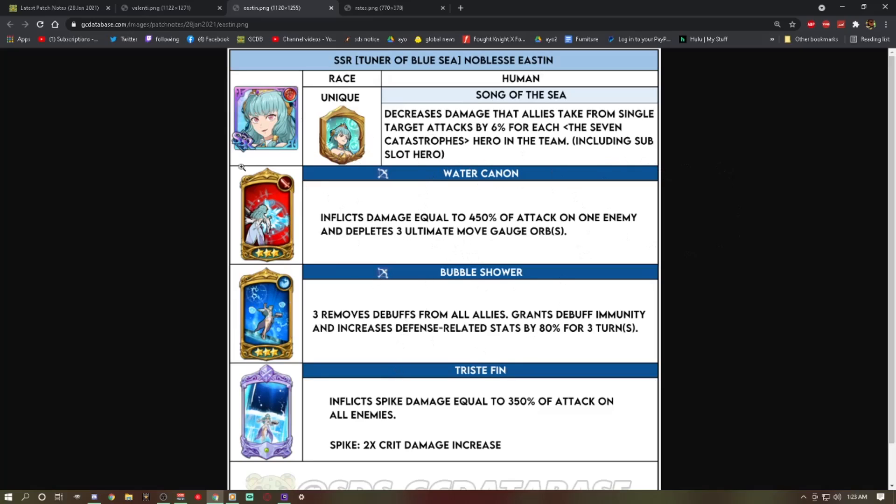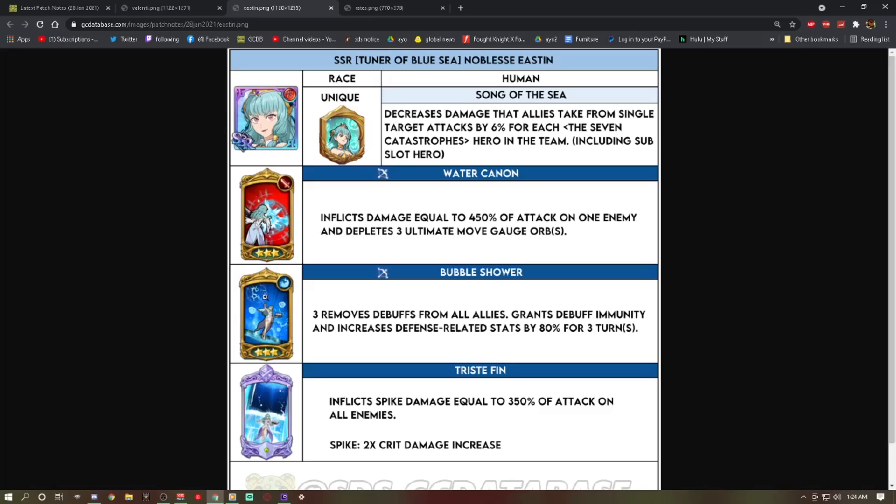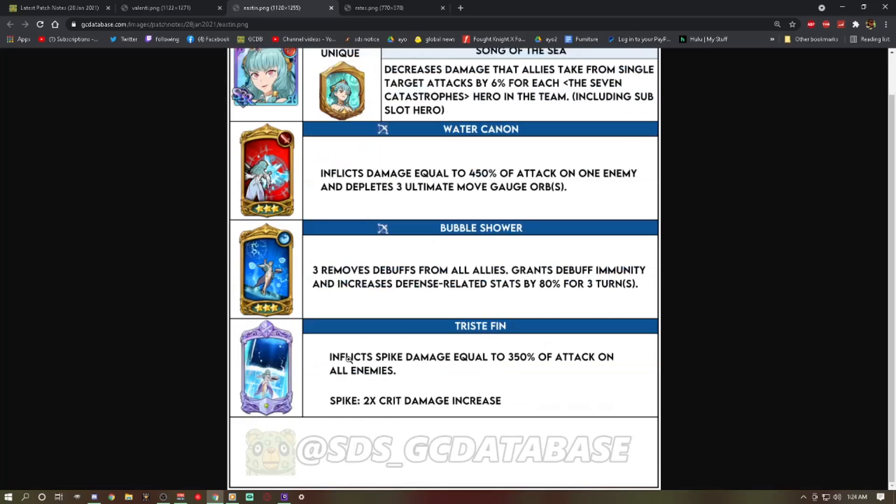That gives you offensive capability, ult gauge control, and extra defense. You can rank Easton up to level two, throw her buff on Tarmeo, and his ultimate can theoretically just nuke anything. Green Gother and New Year's Ellie wouldn't work together because they're both goddesses, but with Easton being human you can do the Thanos Snap method much easier. She's a prime candidate for that if you have a sick Tarmeo.